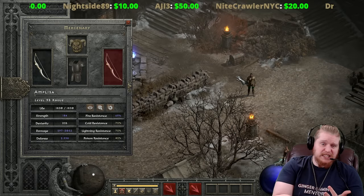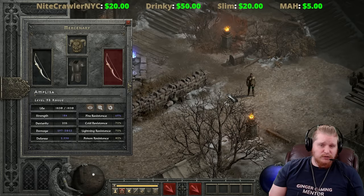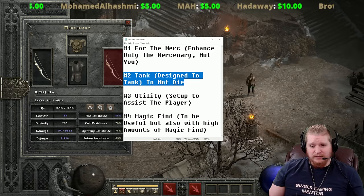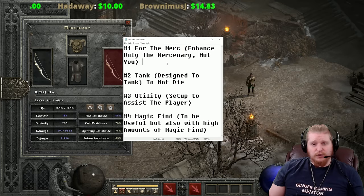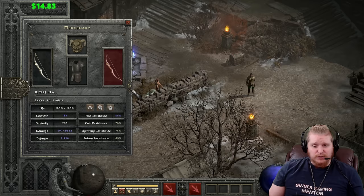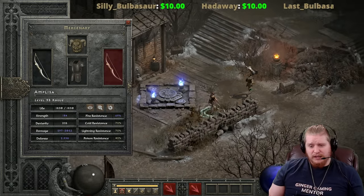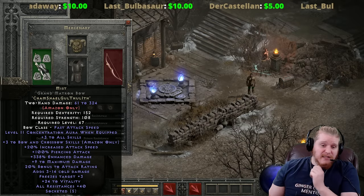I think I've covered pretty much everything, but if you have specific questions about setups or why you'd choose one over another, I can go over that briefly too. Basically, you choose your mercenary to assist your character - even when choosing damage type you're technically choosing to support yourself. The act one rogue is a very interesting choice for a lot of characters - if you want high levels of Thorns, or just want a mercenary that hangs back and doesn't die all the time, she's less likely to run in and get herself killed.